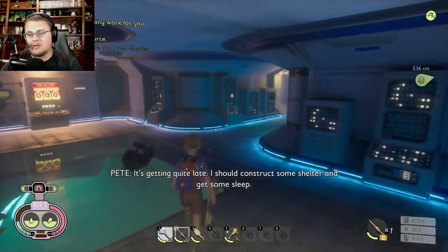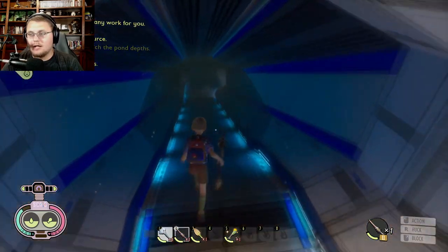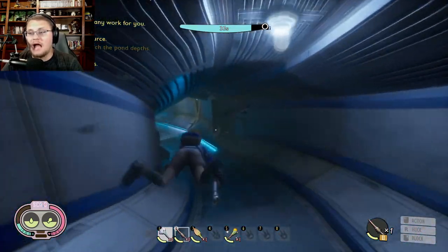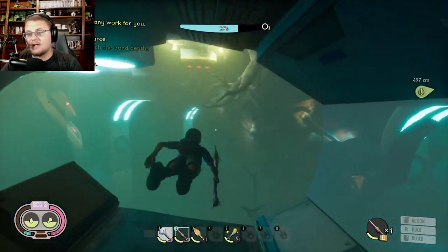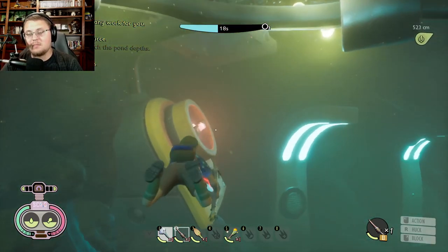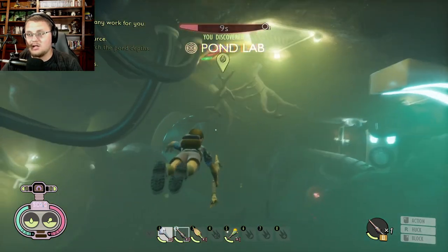Grab some sleep before going back in because when it's dark in-game it's hard to see everything. That door is still locked so you need to swim back down this way. We're looking for three switches — one is very easy to get to, one you just have to find, and the third is kind of a pain, especially without fin flops. Look for switches that look like this and turn them — turning these switches will revert the power back to working inside the Pond Lab.